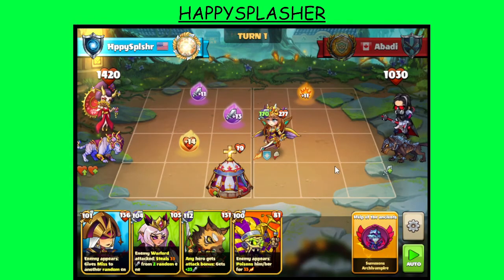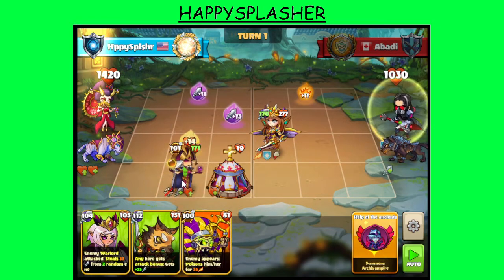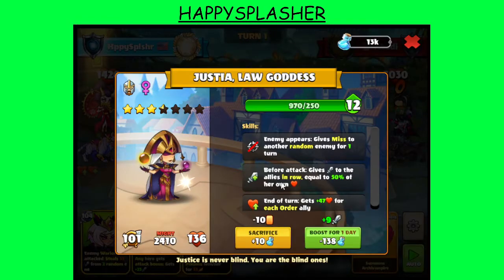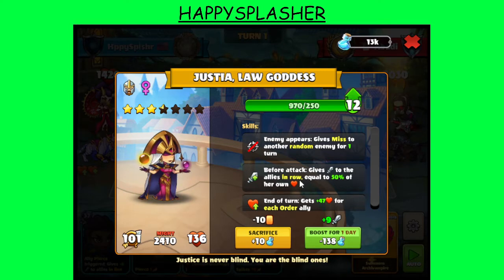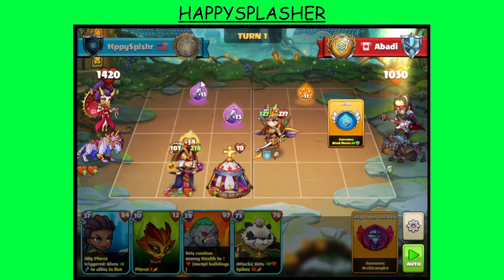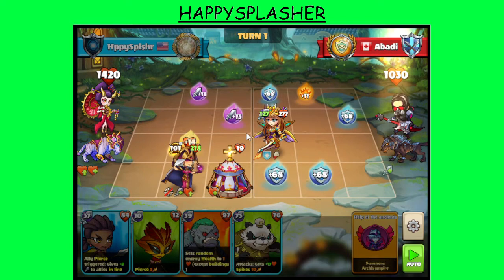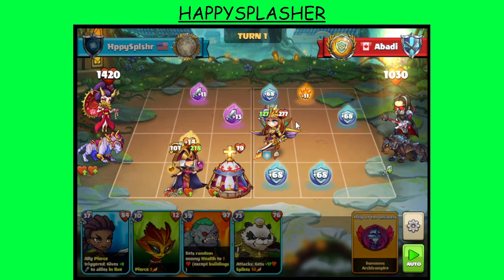We have our building here that will heal. We are going to start with our Justia over here behind the building, just to give it some protection. Placing it over here on D2. The reason why is because we want protection, and also the Justia gives attack boost to allies in the same row. So if we do it this way, we have the option to boost either a melee or a ranged in the spot. They did the block runes — that is fine, expected that.